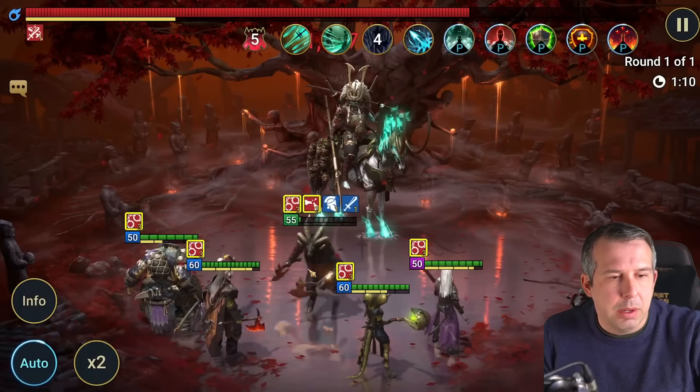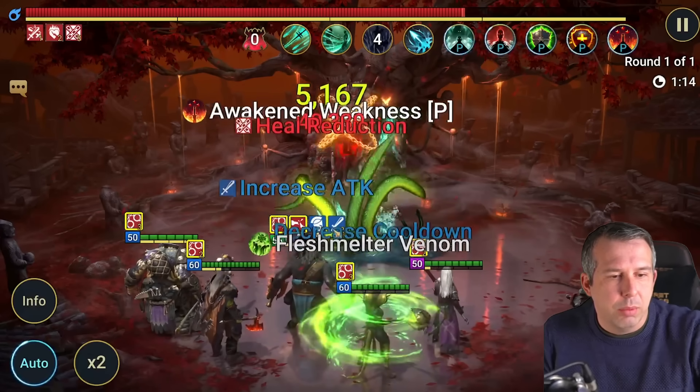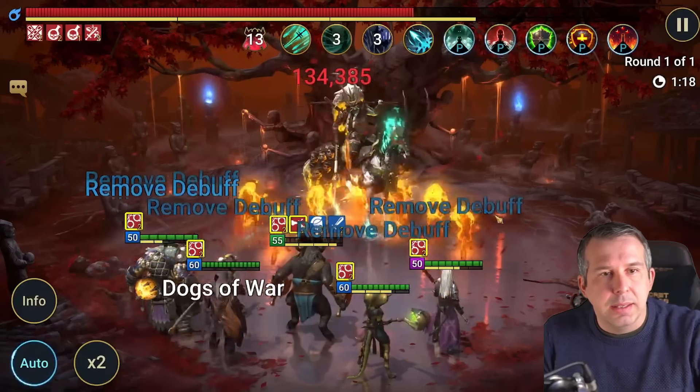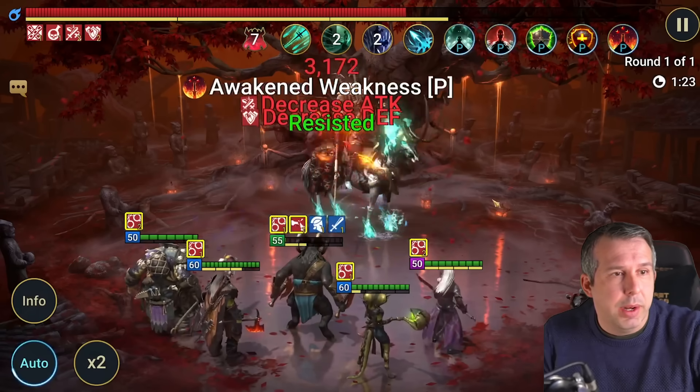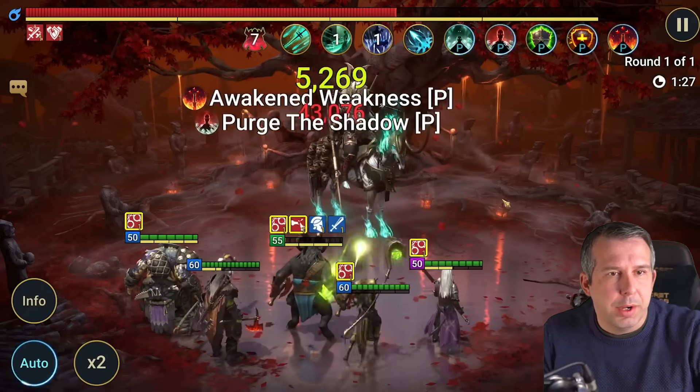We've got it speed-tuned so that Paragon will always re-cheese our tank just in time. As long as you've got someone low with the Enfeeble on them, he'll always target them. We get the reapply of the nuke, the re-cleanse, and then this runs through very clean. Big brain Sherwin doing it for the whole community — very cool.